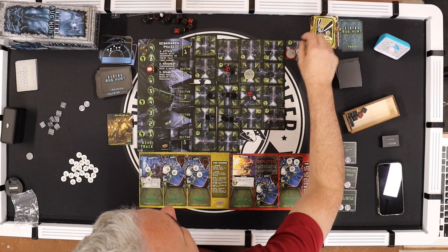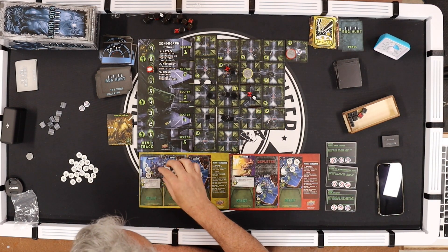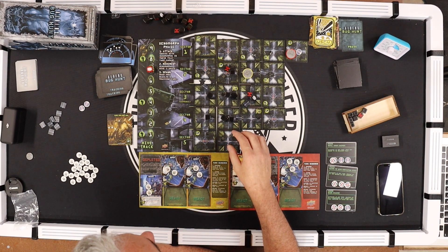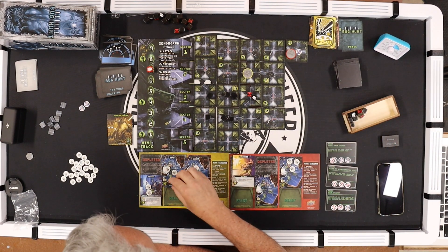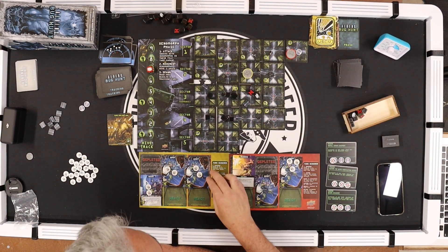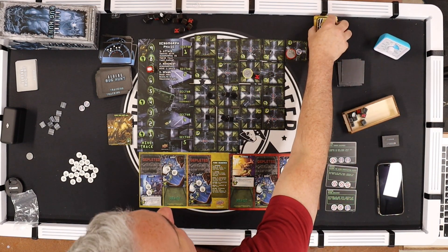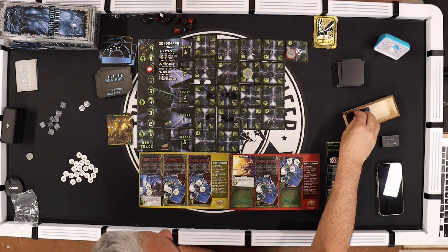Yellow — Drake fires three at these. Drake's ability triggers — depleted to shoot. Both killed. He'll shoot two at these two — killed one, the other moves here. Then this grunt fires at this one and kills it. Shuffle — the game is wrapping up fast. I only need two more tokens.